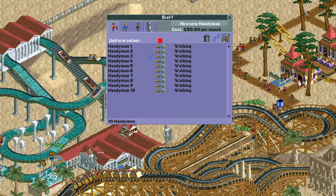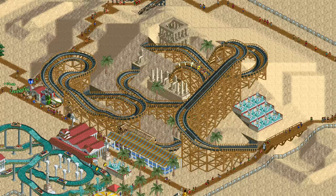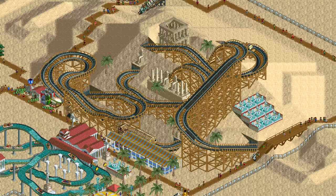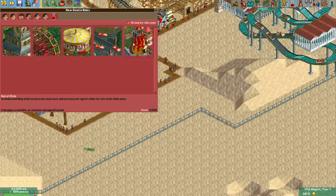After having built four steel mini coasters, a few stalls, and a few staff members, we can finally finish decorating the wooden coaster. This is pretty much the same idea of just putting random scenery items around the ride and hoping it will look good, which it luckily does. That's one of the great things about this game — you don't need to be an expert in scenery to make something good looking.